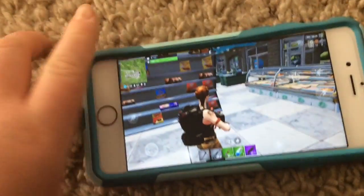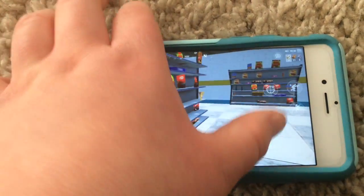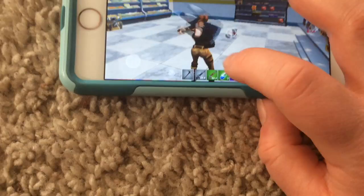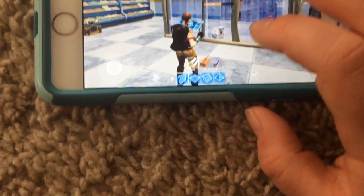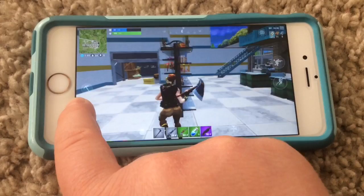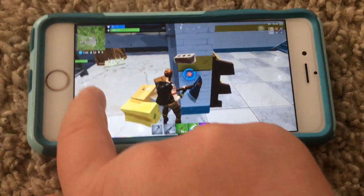I can't even land so I'm just going to go to Retail Row. The camera closed up and it literally took me 30 seconds just to open a chest. At least I got a heavy shotgun. I'm trying to pick up the bandages. I don't want to build. Also guys, hitting the weak spots on items is virtually impossible. This would be a good game if I weren't on mobile.